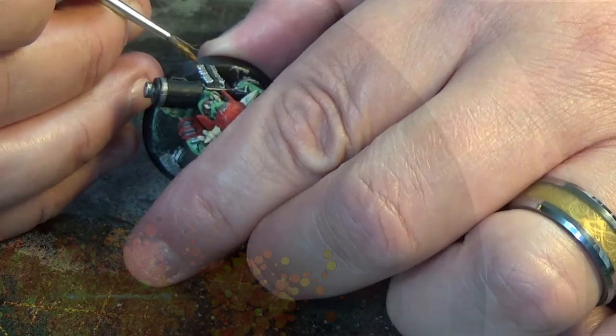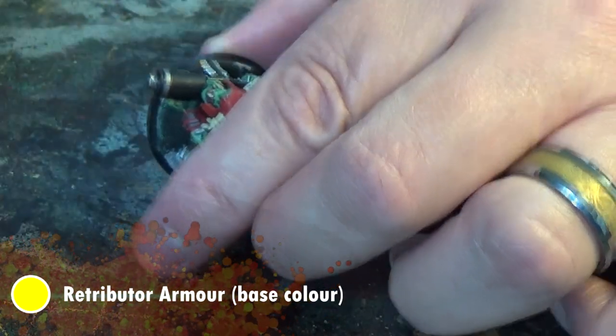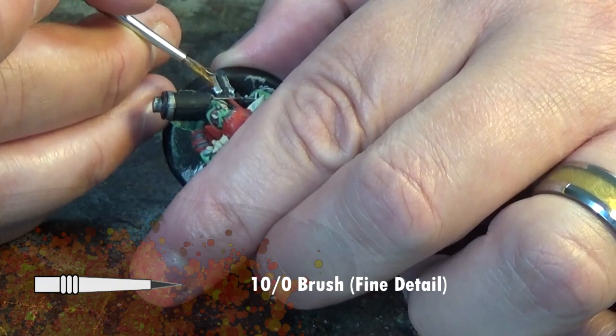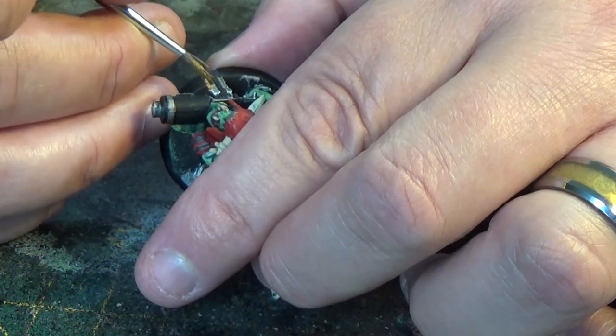We're also going to use Retributor Armor to add gold to these models — things like ears and nose rings, bullets and other trinkets. Anywhere you'd prefer to use gold rather than silver.